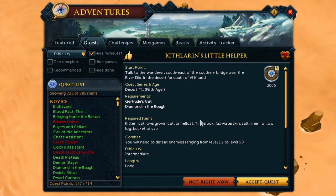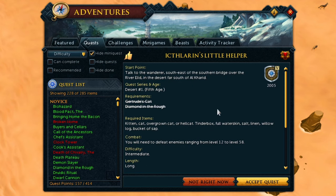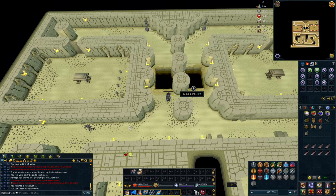I want to start doing some Slayer, but I don't want to get points until I can get the maximum number of points I can get, which means I have to do Smoking Kills to get a boost to the points. And to do Smoking Kills, you have to do Ixclaren's Little Helper first. Every time I do this quest, I dread this part.